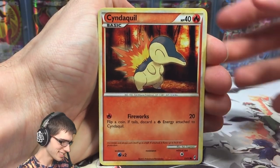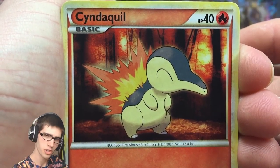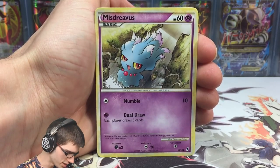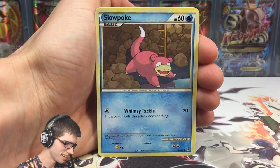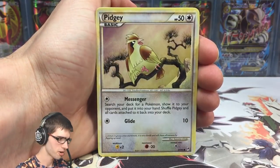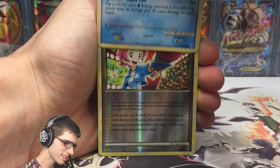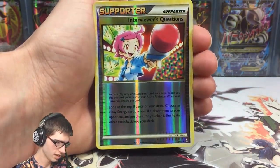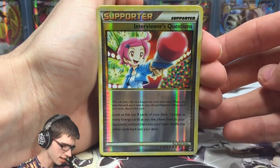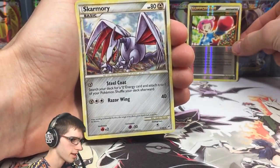Check out this Cyndaquil — doesn't it look so good? I love the art, I love how there's all the forest burning in the background and then you see Cyndaquil just popping off on the artwork. We've got a Misdreavus, not bad. We got a Slowpoke chilling in the Slowpoke Well — there's like a ladder that leads into the Slowpoke Well. We got Pidgey looking epic, we got Totodile. Interviewer's Questions is behind the rare — and the reverse is slightly warped, starting to show its age. We got a Skarmory regular rare — not bad!